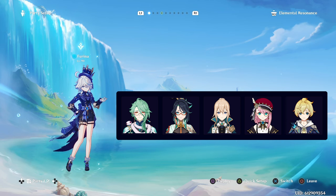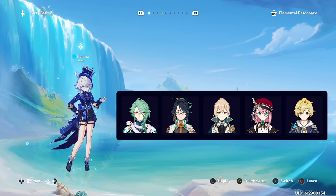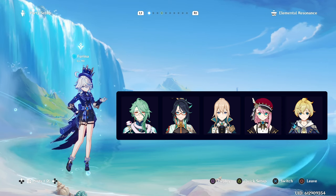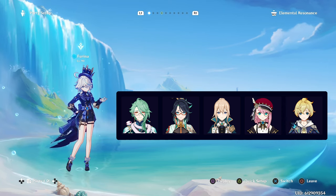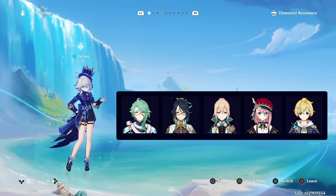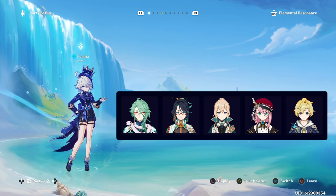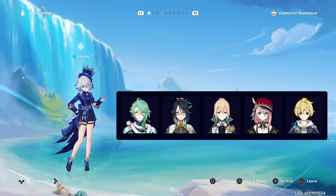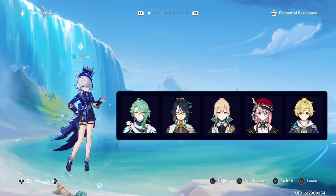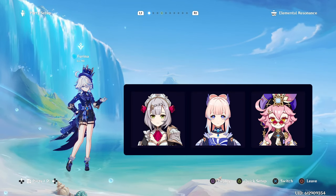Jean is an Anemo unit, so she can assist team damage with 4-piece VV set for resistance shred, which can be very nice in teams where most of the damage is coming from the same swireable element. At C4, she also gains an Anemo resistance shred, making her good with Anemo DPS units. Xianyun, like Jean, can use 4-piece VV, but she also enables plunging and provides massive buffs to plunge damage, so she is phenomenal for characters that want this, such as Diluc, Gaming, and Xiao. There are also a few other healers that work well but need to be used on-field in a team more focused around them as a main DPS or Driver — those units are Noelle, Dori, and Kokomi.